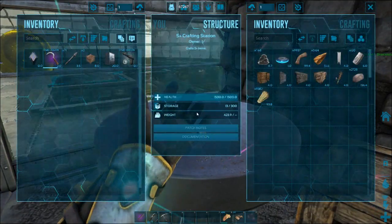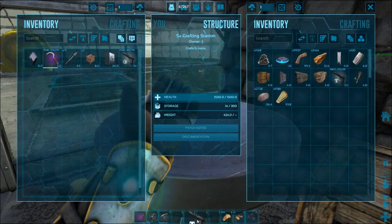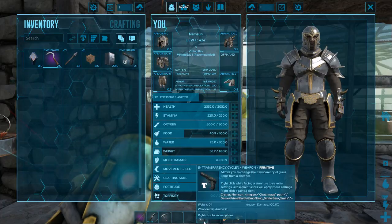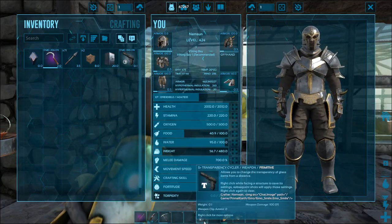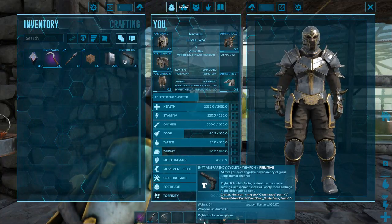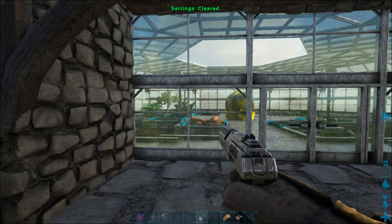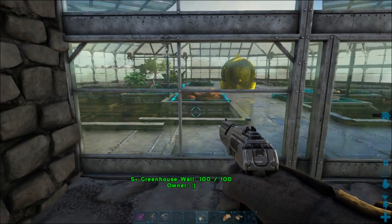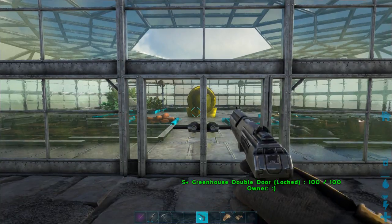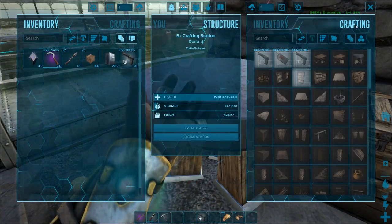Let's also test the transparency cycler. It allows you to change the transparency of glass items from a distance. Right-click while facing a structure to save its settings; subsequent shots apply those settings. Right-click again to clear. Let's try it — but it seems I can't change greenhouse glass, only normal glass structures.